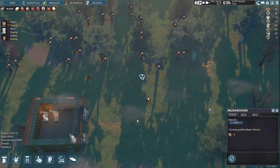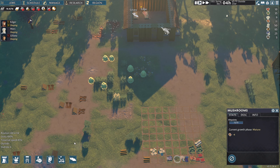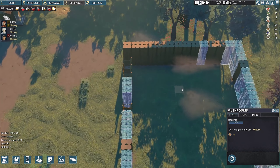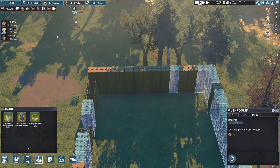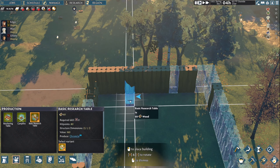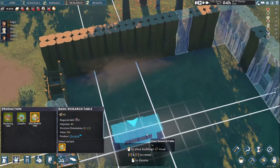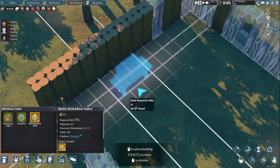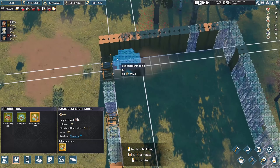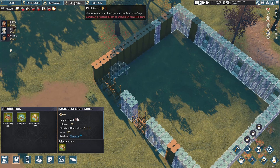Let's go back to stats — current growth phase mature, let's harvest. Let's take a look at the build menu. We want to get that research table in here — maybe even before the roof. Let's get that basic research table built. This is going to be our main hall. The arrow is where they're going to stand, I'm guessing. We may have to destroy some things a few times before we figure it out. We've got it placed — I think that's going to unlock the research menu up in the top left.